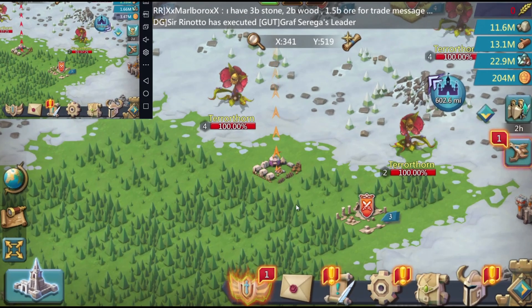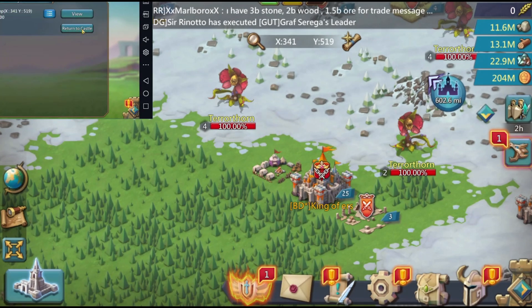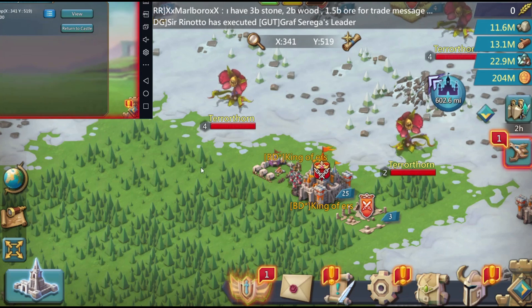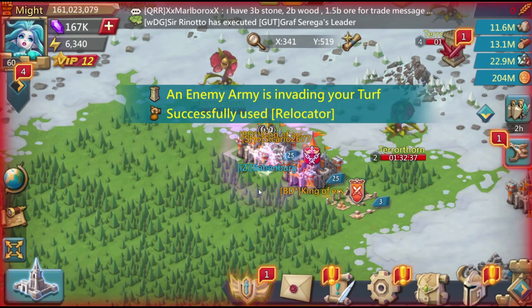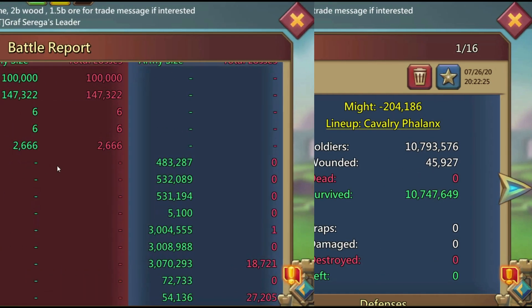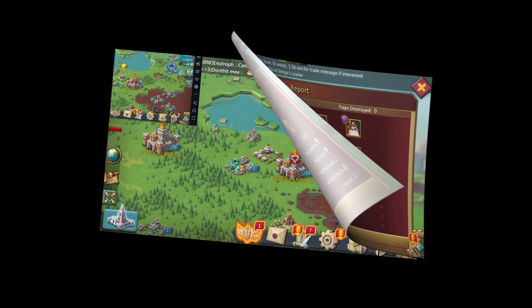And now guys, inspired by Ksu Trap — check in the comment section below the video a link to his video. He is doing this camp trap like a real pro. I am kind of slow with my fingers here and I actually managed to do it properly this first time, but the guy didn't send his leader. I will also show you what happens when you fail a camp trap.